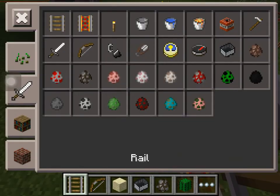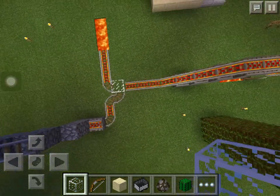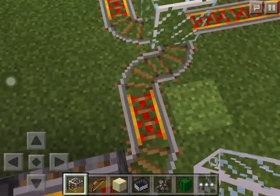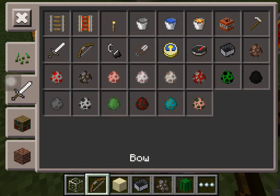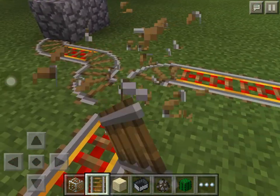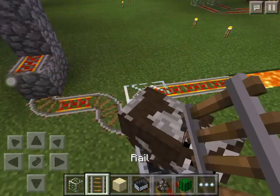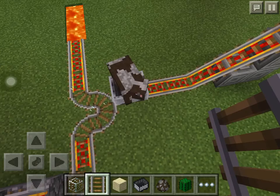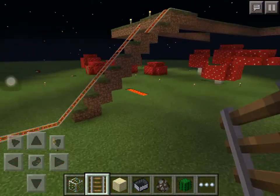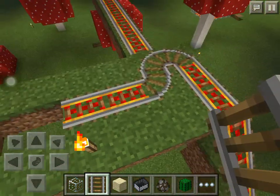If you want to change the cow to go in different directions, let me show you. Get rid of this, make a structure like this, add glass, add any animal — let's say a cow. Make it like that, and go to the next one. If you want to add more, just do the same trick — it will work.